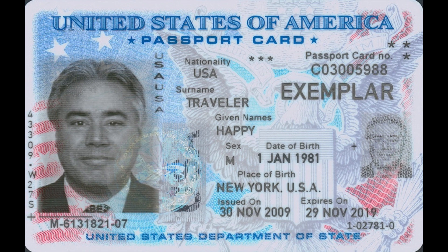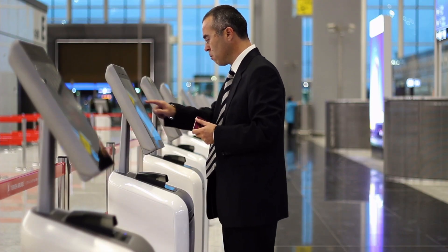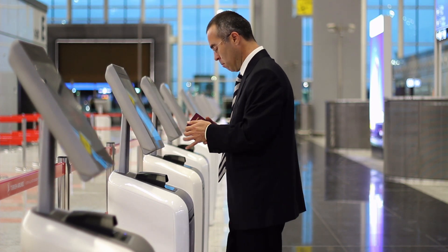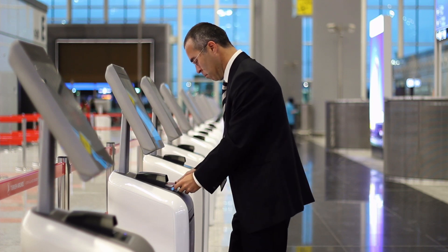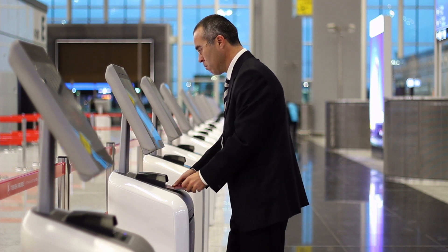People who have 4 or 5 stars claim it gets them put on a do not detain list, gets them in the expedite line for free at the airport, and even gets them special treatment at the airport, embassies, and consulates. The exact difference between 4 and 5 is unknown, but it sounds like having at least 4 is ideal, with 3 still being okay.